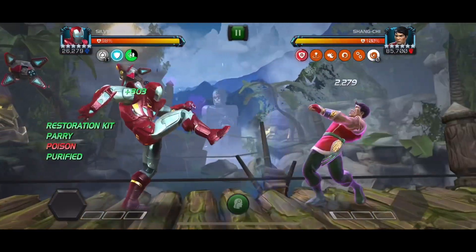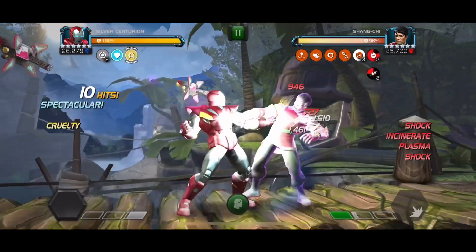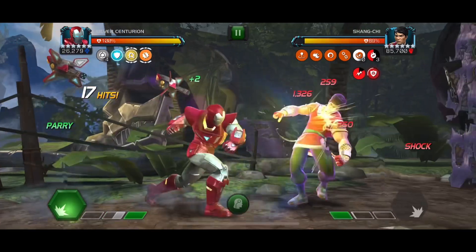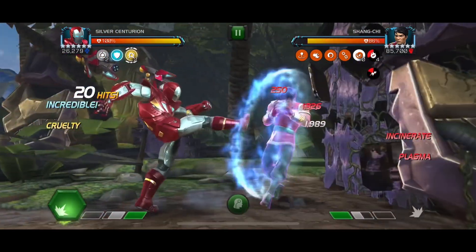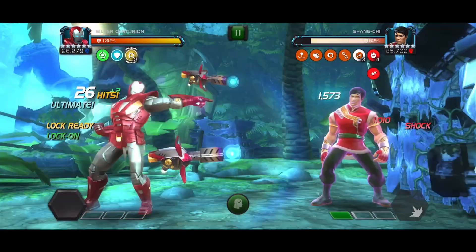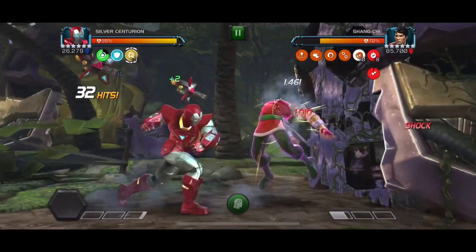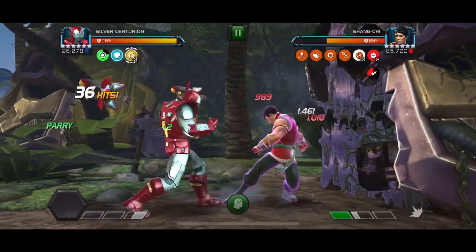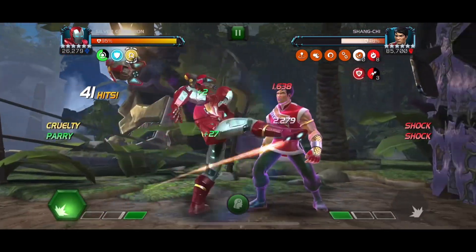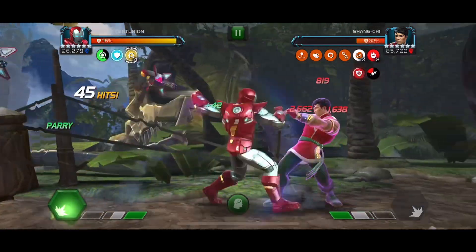Now this is Shang-Chi in the same path, same rotation. What I noticed is they really like to place characters that are easy to stay close to during their special attacks — Wolverine just does a quick lunge and you can immediately go in, and Shang-Chi is the same. These fights were pretty much made for Silver Centurion because you're always so close to them for the whole fight, so you're always locked on. It makes it really easy to keep up his debuffs and drop the SP2 for massive damage.